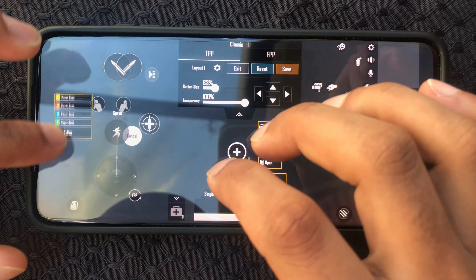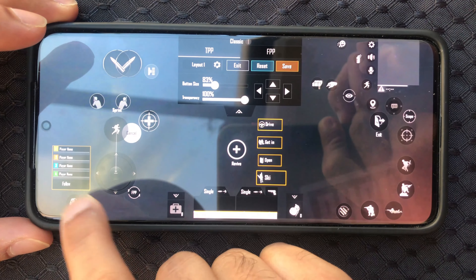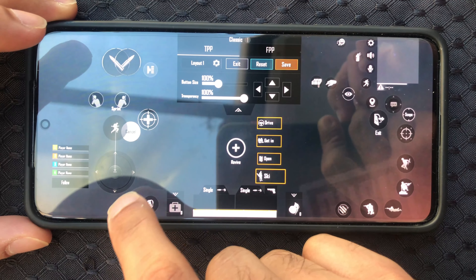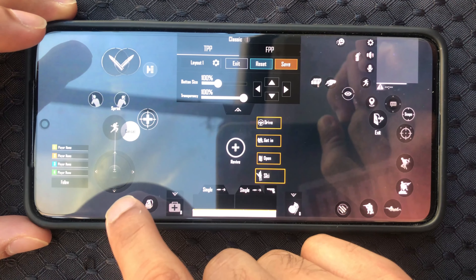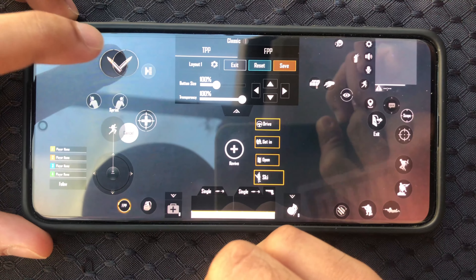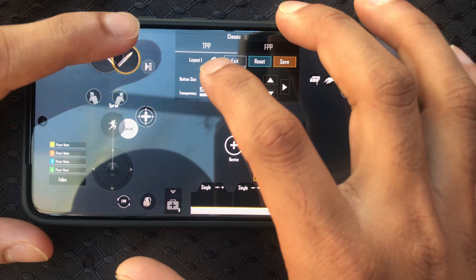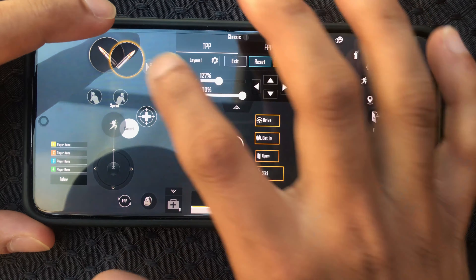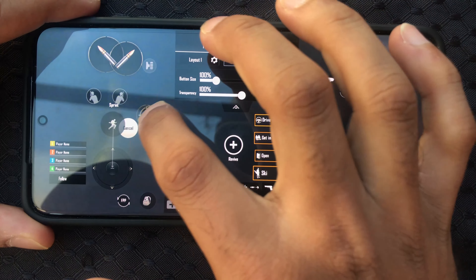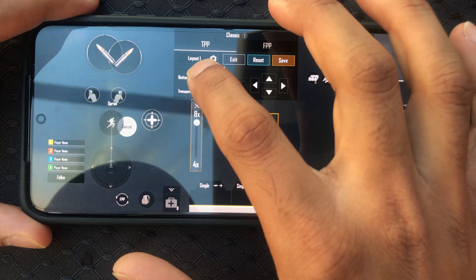I like to move the player names and stuff to the bottom. Now I'll move this button — the bag — over here. I usually don't use the FPP button so I'll hide it in settings later. Now we increase the size of these two, and right next to it is the scope changing button — we move it here and decrease the size.